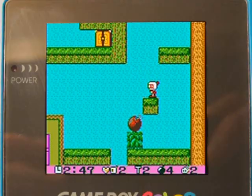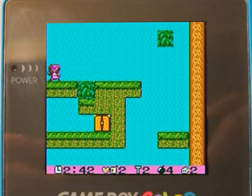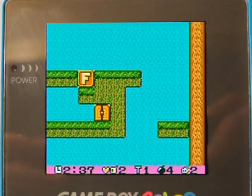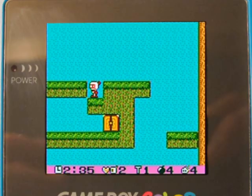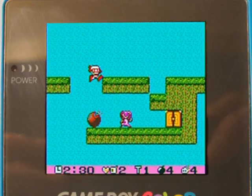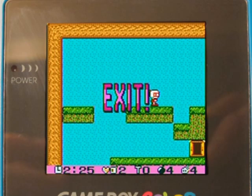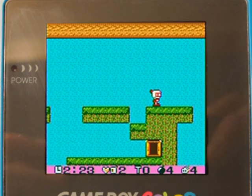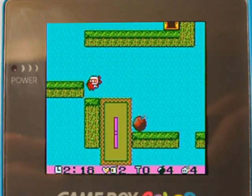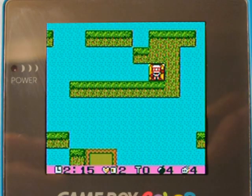This game has a random number generator factor in that certain things might not always be exactly where they were when you initially saw them, like enemies. That vest I got there makes me invincible, and that F increases my firepower to the maximum. There are four bombs on the bottom menu bar, meaning I can lay up to four bombs, and the four next to the fire head shows the range. It's all pretty self-descriptive if you play through the game.